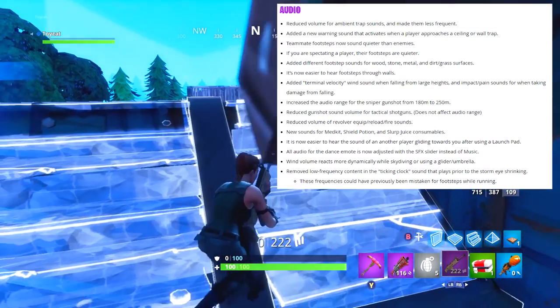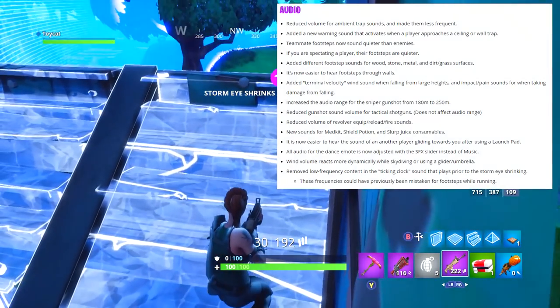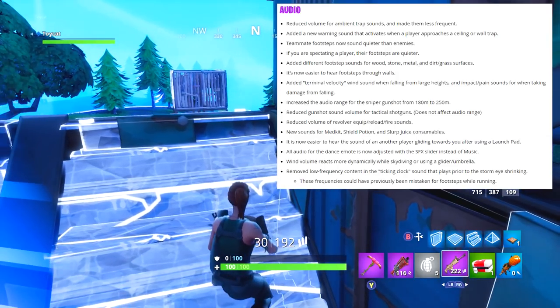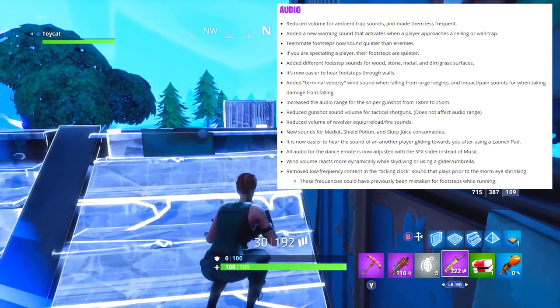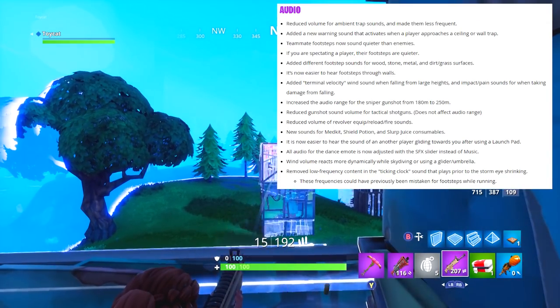All audio from dance mode is now adjusted for the SFX slider. They've removed low frequency content from the ticking clock sound that plays prior to the storm. Wind volume now reacts more dynamically while skydiving. Basically sound has been rebalanced, and if you listen carefully you'll notice pretty much all of those changes.